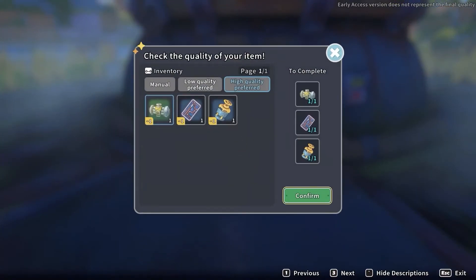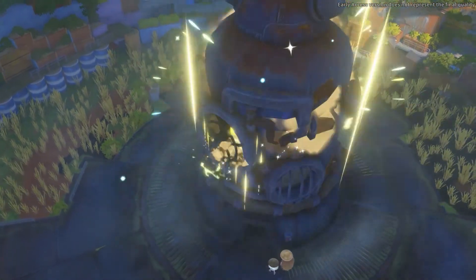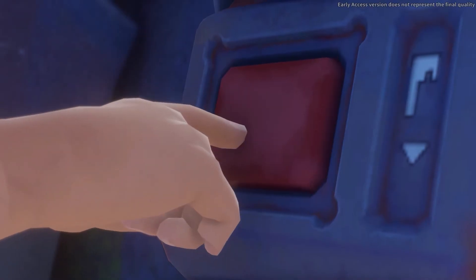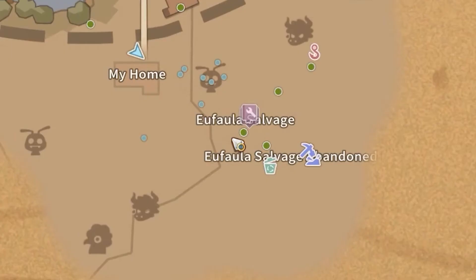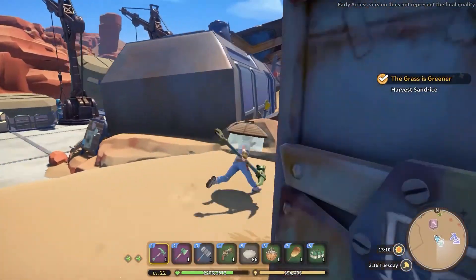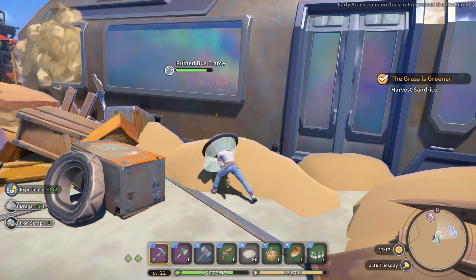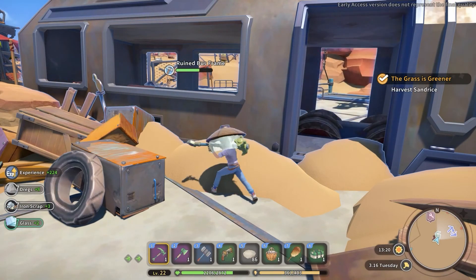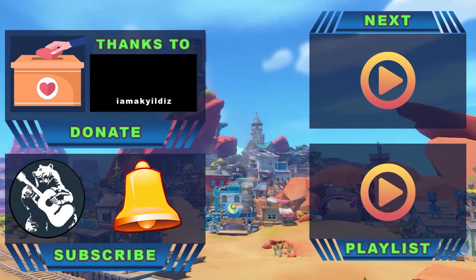Another way to obtain the bronze bars can be achieved after you complete the quest that will require you to repair the hydrogel. The next day, go to the bottom right side from your workshop and visit the Euphala Salvage Junkyard, where you will find a new type of junk called Ruined Boost Frame. Mining it down, besides receiving other ingredients, you will also obtain some bronze bars.